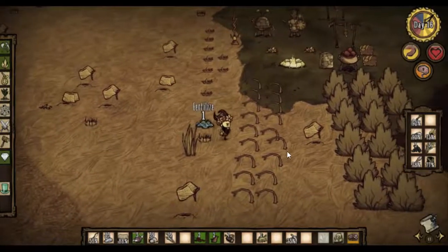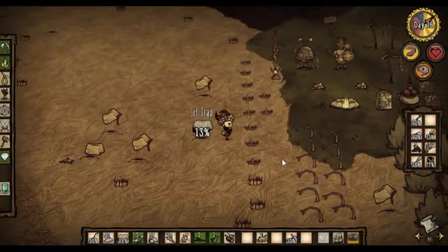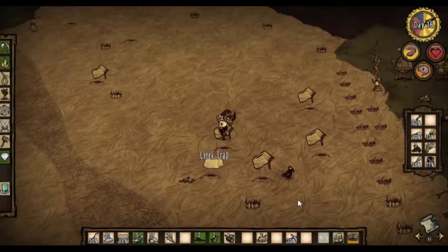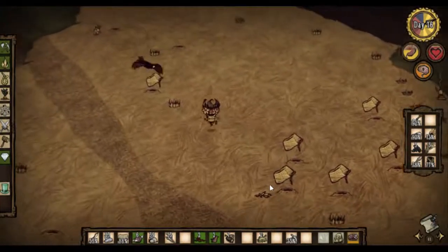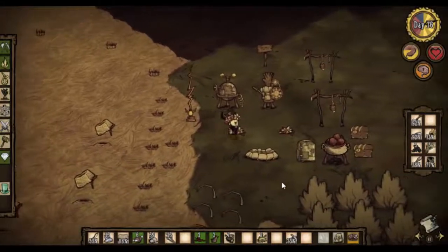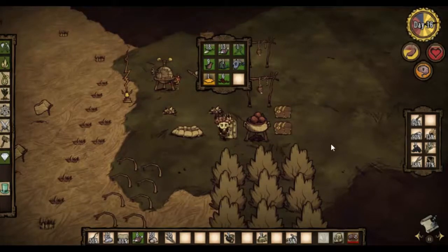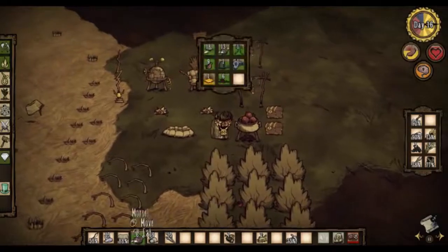Let's fertilize some of this grass so it will start growing. Grab some bunnies from the traps. Kill some rabbits — he didn't have a good day, did he? I think what we're going to do today is get some more silk, so I'm going to say hello to the spiders. If we have time after that I'm going to go fishing, get some more fish because that stuff is starting to go bad.